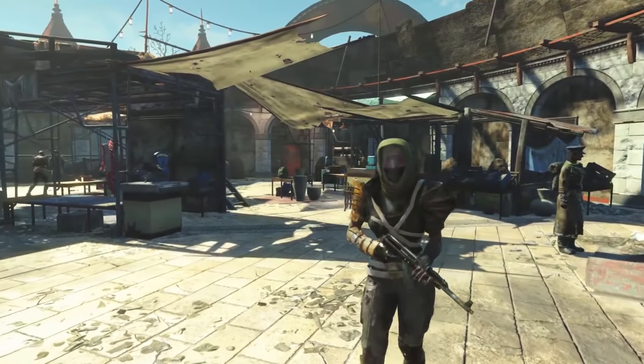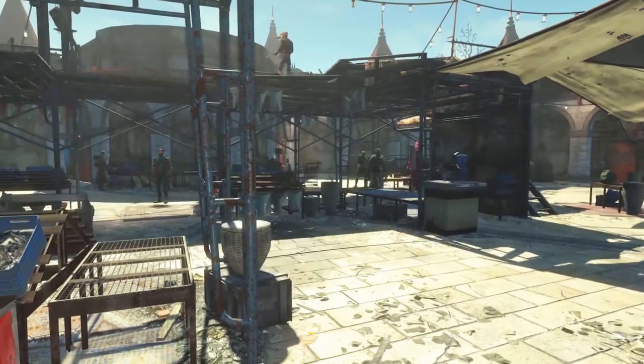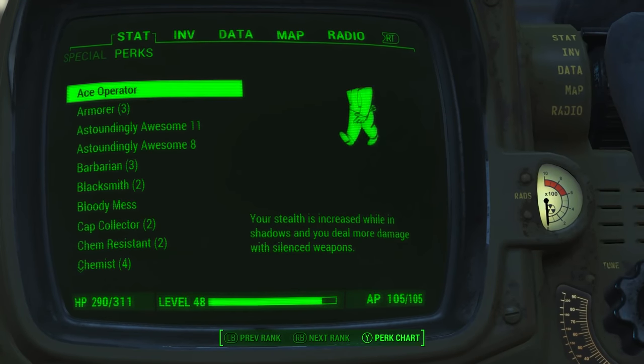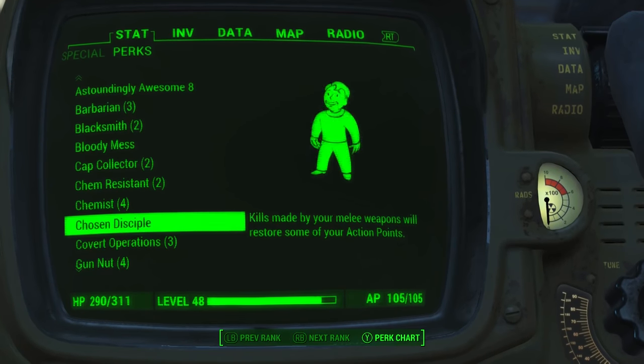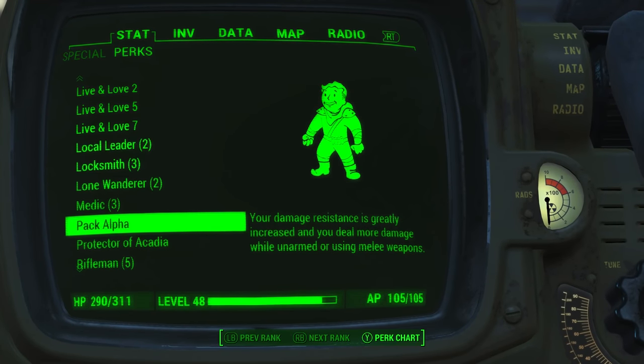Each of the different gangs has a faction perk for raising your standing in the gang, and you can't get all three, but you can have two at the same time. Ace Operator increases stealth and silenced weapon damage, Chosen Disciple restores action points with melee kills, and Pack Alpha increases damage and resistance when unarmed or using melee.